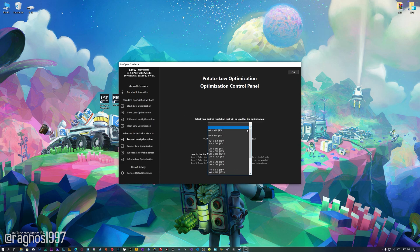When the optimization control panel loads, simply select the method of optimization and the resolution you would like to render your game at. This is something you will need to experiment on your own in order to see what works for your system the best.